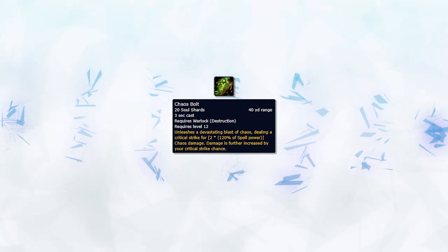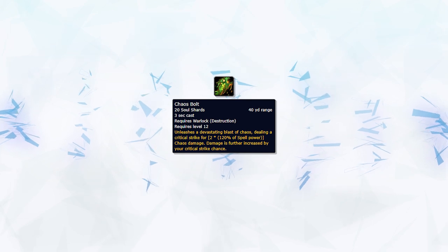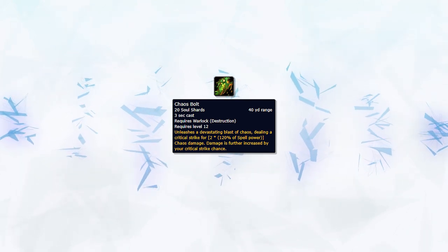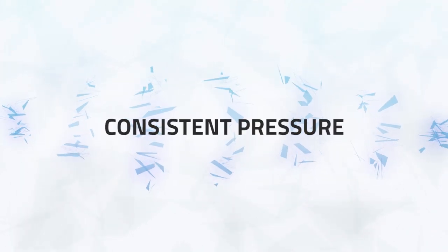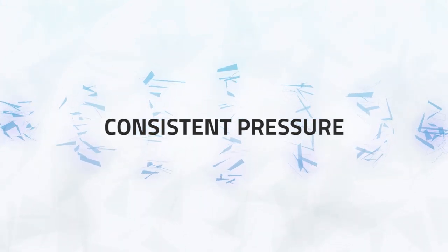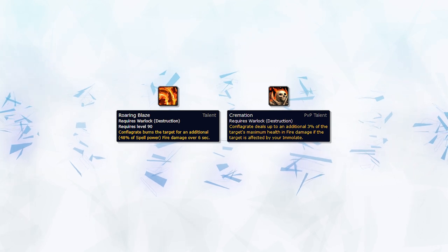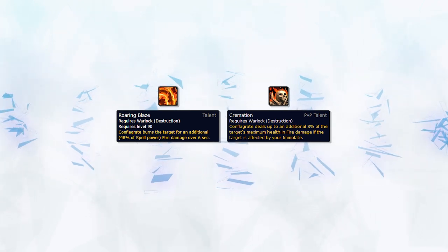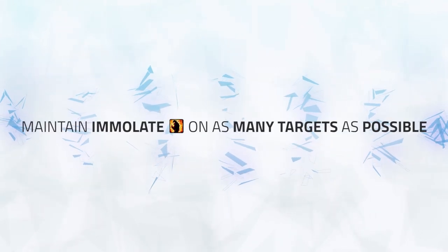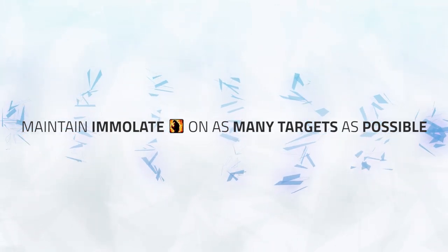We'll cover some effective strategies to ensure you have the highest chance of landing Chaos Bolt shortly. But first, let's cover your Consistent Pressure. Destruction has incredibly underrated Consistent Pressure. Even without landing Chaos Bolt you can still deal a lot of damage, specifically with the instant damage spec we touched on in part 1 of this guide, which is playing Roaring Blaze coupled with Cremation. So how do you deal damage without landing Chaos Bolt? Well, it involves a few factors.